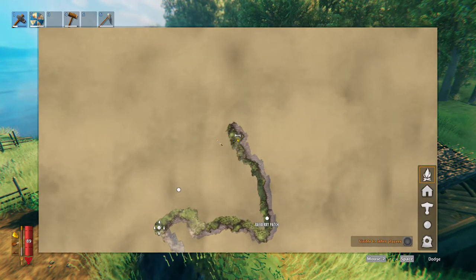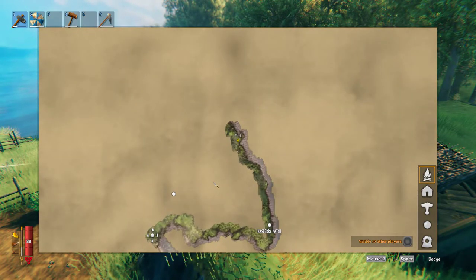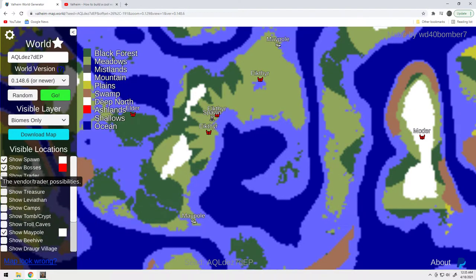Over here I believe is some black forest. But here's the best part of this particular seed — way down here there's another maypole. So here is the world generator, and here is that seed. The seed is right here — I'll put it in the description below. So what you have is here's your spawn. You've got two maypoles right on the water. This is the one we're currently at in-game.